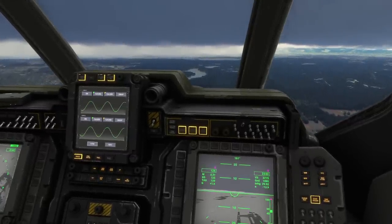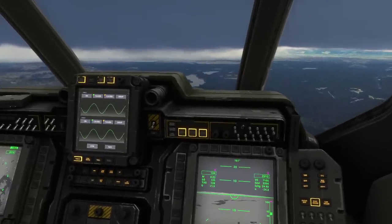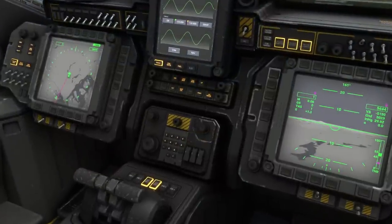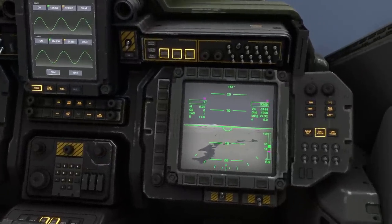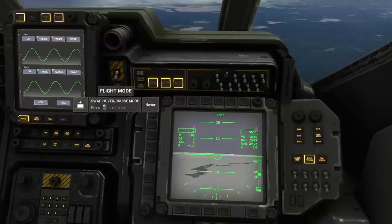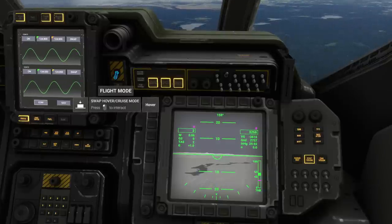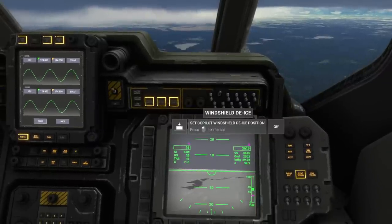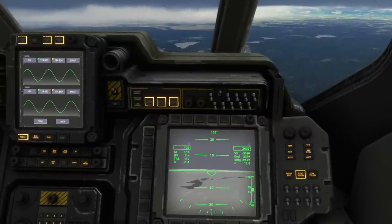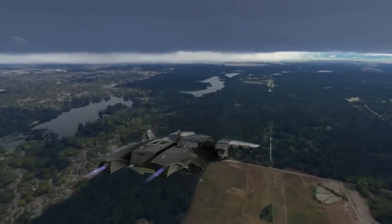Full thrust, but it's not actually tilting forward. This seems like it has a very different control scheme than everything else, so it's going to take some figuring out. Flight mode — swap hover/cruise mode. So we're in hover mode. Swapping. It moves around all over the place. It's got fancy sounds too.